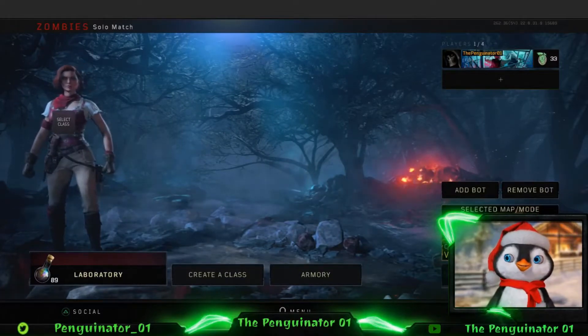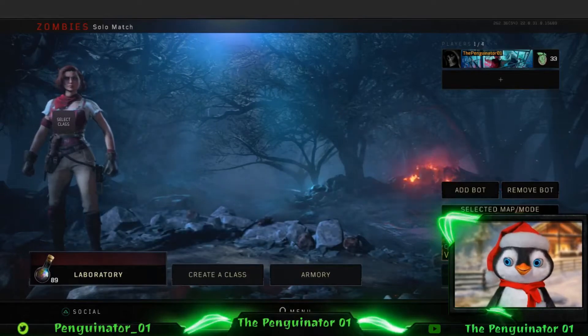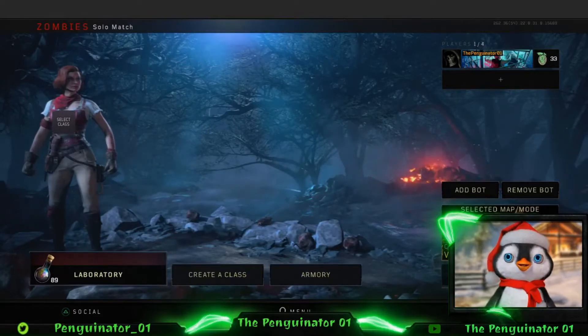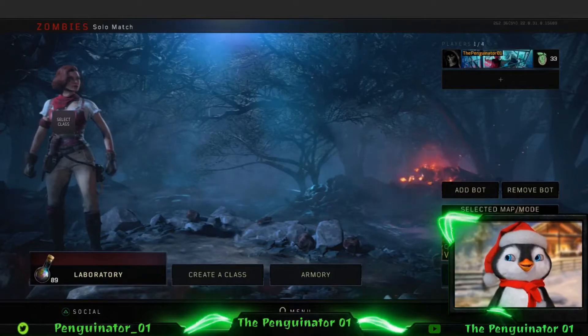What is up guys, welcome back to my channel, it's your favorite penguin the Penguinator. Today I am showing you how to get the free fire sale Easter egg in Voyage of Despair. Let's go ahead and hop into that video and I'll show you exactly what you need to do.